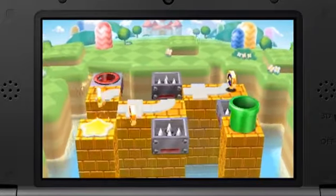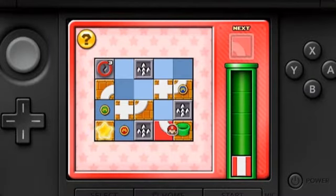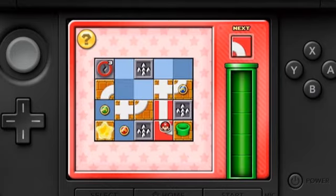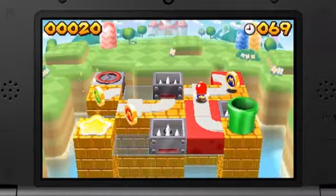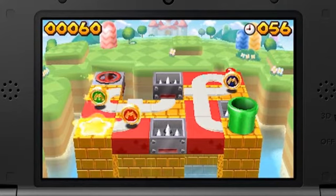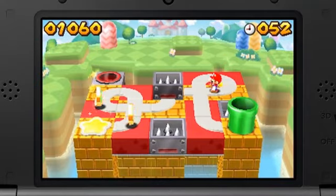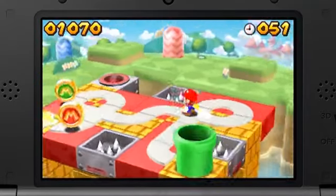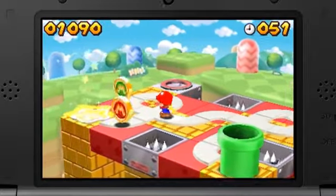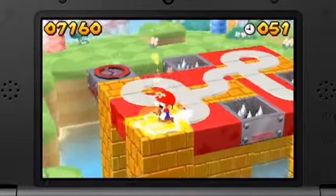In this game, your objective is to place different types of tiles on the flat map shown on the bottom screen to guide the mini characters to the goal. The upper screen displays the various paths and obstacles in 3D as the minis make their way through the level, giving the game a different feel than the Mario vs Donkey Kong series.